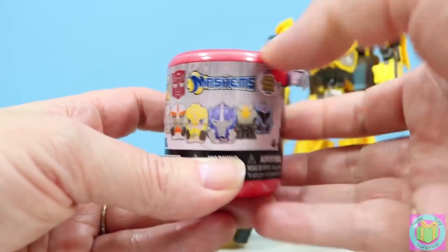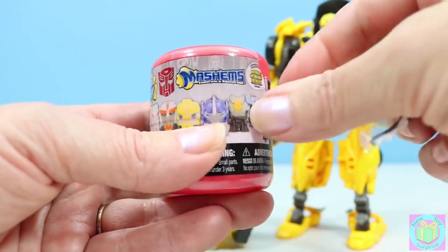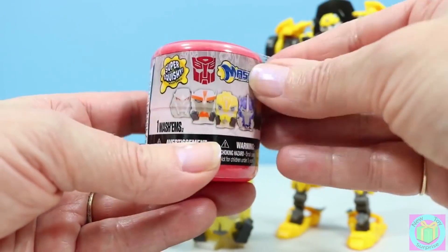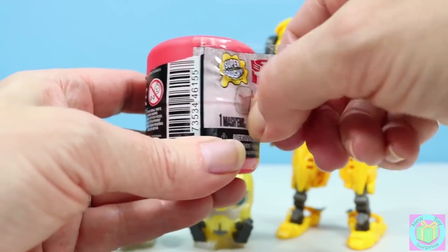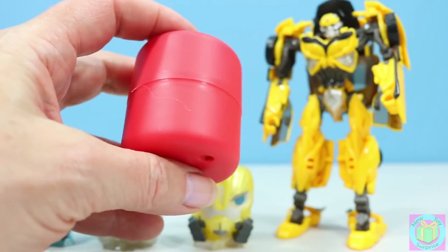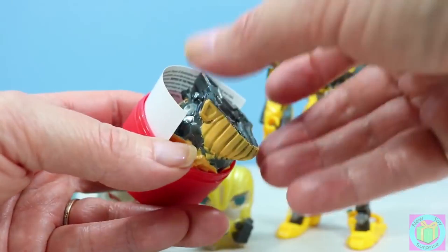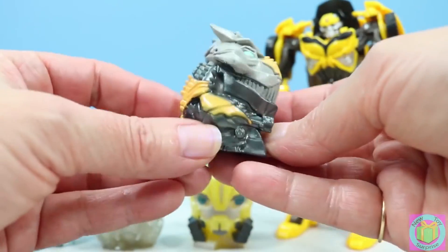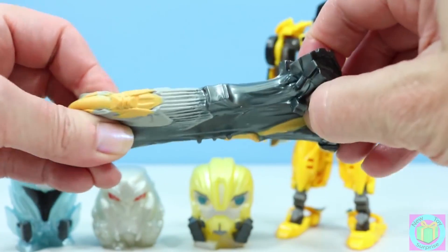I wonder who we'll find inside of this Transformers Mashems. Oh, this wrapper is being difficult — sometimes it's hard to get the wrappers off, isn't it? I think it's working. Who did we get? Oh my goodness — it's Ultra Rare Grimlock! We're so lucky today. He's so squishy.